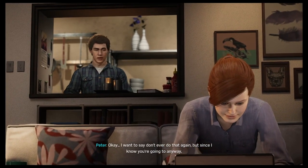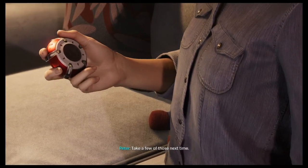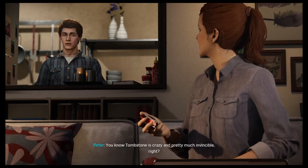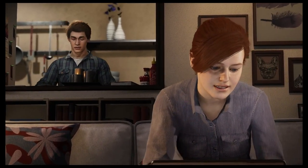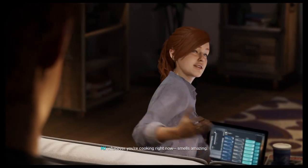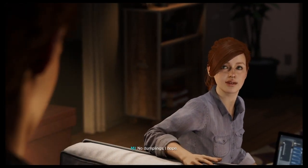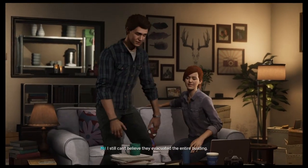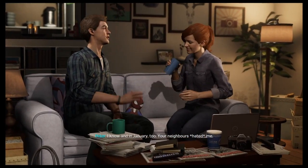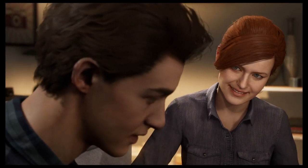I want to say don't ever do that again, but since I know you're going to anyway — here. Take a few of those next time. You know Tombstone is crazy and pretty much invincible, right? Everybody has their weakness. Mine is whatever you're cooking right now — smells amazing. The chicken curry, just needs some time to simmer. No dumplings, I hope. You're never going to let me live that one down, are you? The great dumpling catastrophe — I still can't believe they evacuated the entire building. I know, and in January too. Your neighbors hated me. Yeah, they were pretty happy when we broke up.